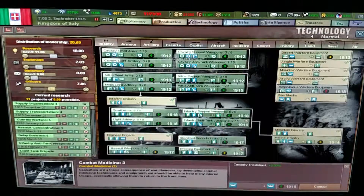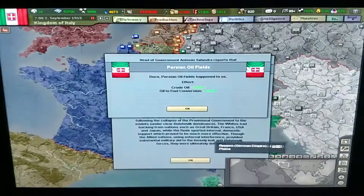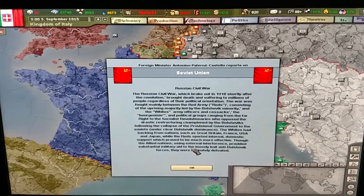We're researching casualty trickle back and bridging. We got the Persian oil fields again, and the Soviet Union has declared the Russian Civil War.